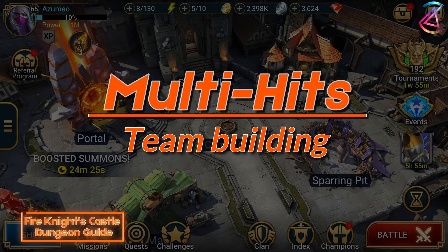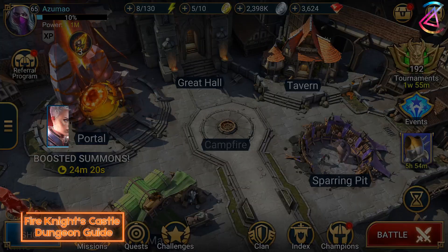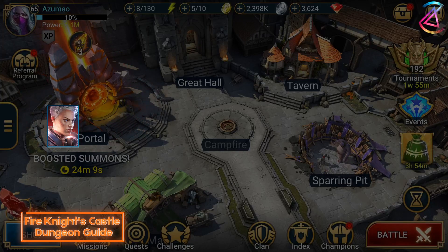Let's build a team as an example. Here we assume you started with Aethel. She provides a three-hitter A1, which also applies weaken. Her A3 will give her a slight attack boost and gives her an extra turn. This means she is not wasting time for buffing. She will simply rotate like this: A3, A2, A1, A1, A3.